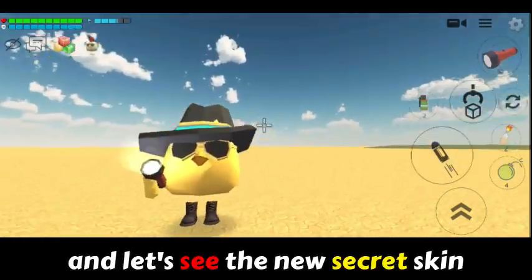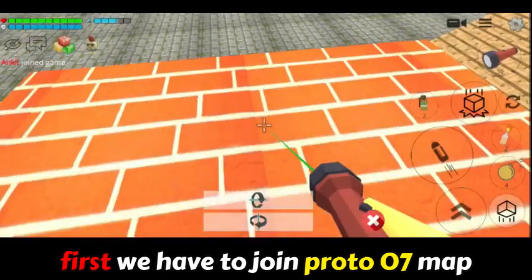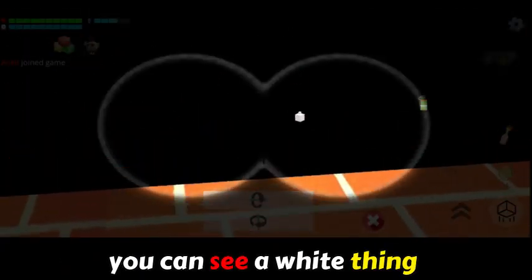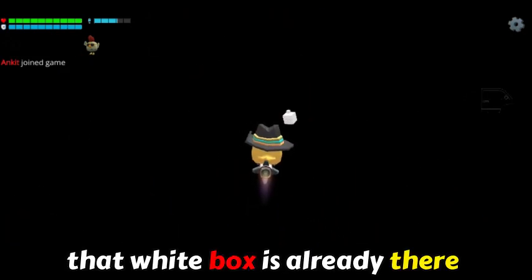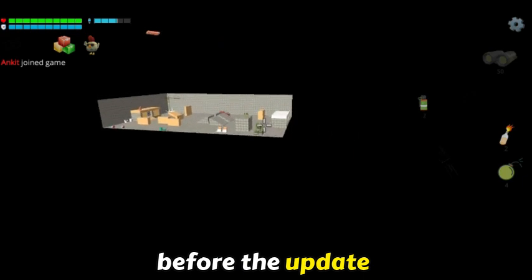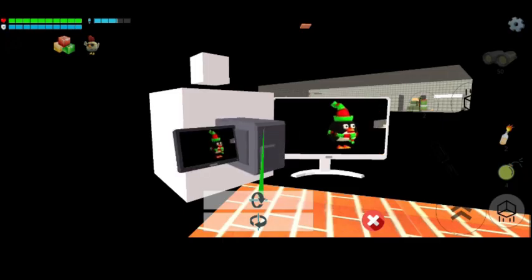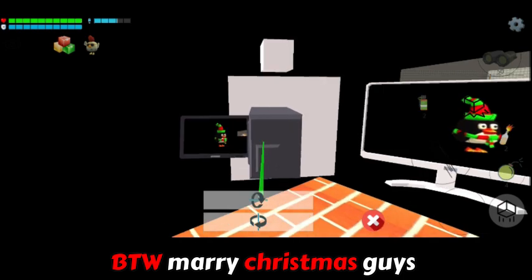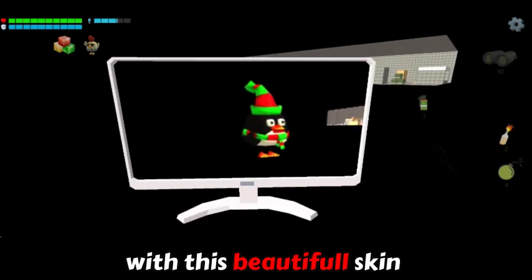And let's see the new secret skin. First we have to join part 0079. You can see a white thing — let's go there. That white box was already there before the update, but now there is something special. So this is the new Christmas skin. By the way, Merry Christmas guys! Now we can celebrate Christmas with this beautiful skin.